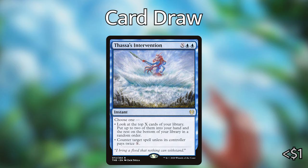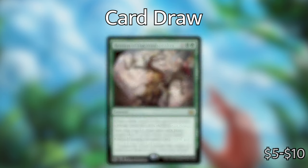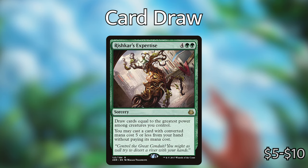Two more specific draw spells: Return of the Wildspeaker — four and a green — an instant. Choose one: draw cards equal to the greatest power among non-Human creatures you control, so that could be one of the Hydras or a token created off Zaxara; or non-Human creatures you control get plus three/plus three until end of turn. It's a nice flexible card — we can either draw or pump them up. Then Rishkar's Expertise — four green green — a sorcery: draw cards equal to the greatest power among creatures you control, and you may also cast a card with converted mana cost five or less from your hand without paying its mana cost. A nice little addition to drawing cards.